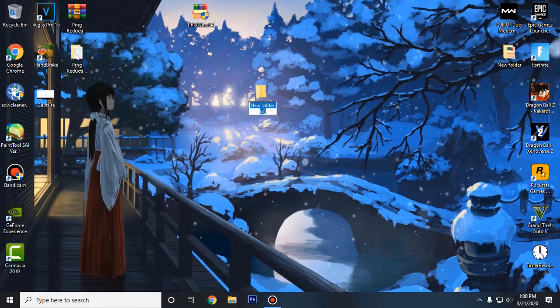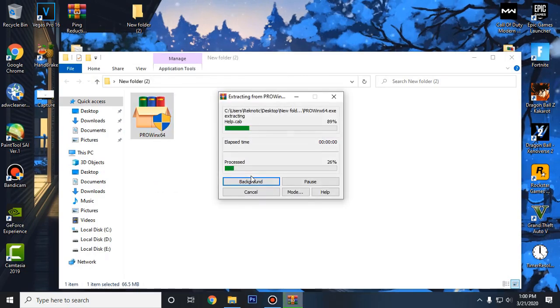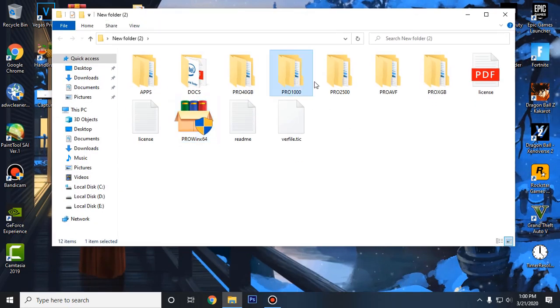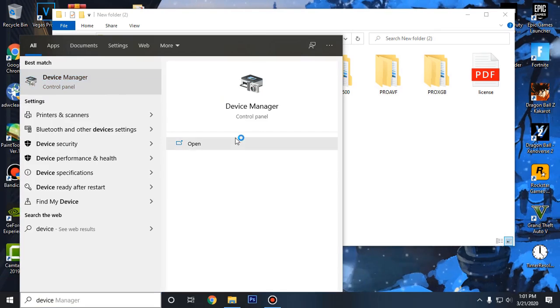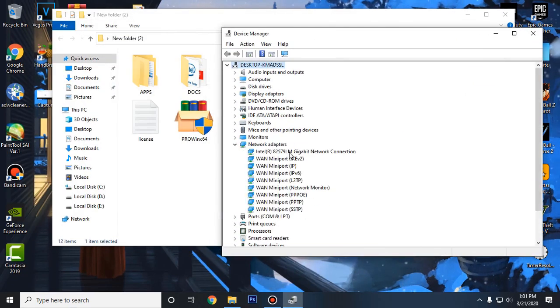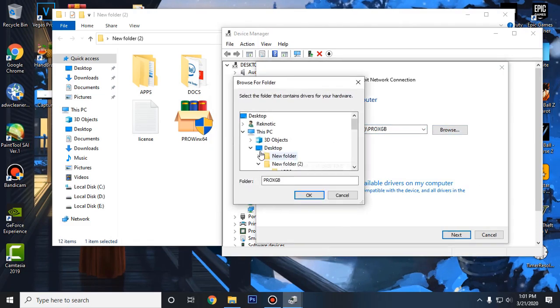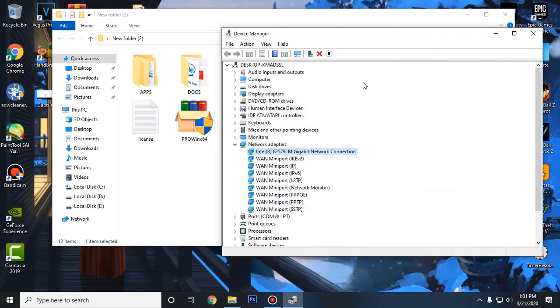After downloading the Intel driver, put it into a folder, open it up, right-click and click Extract Here. Most people will be using the Pro 1000, otherwise you'll be using Pro 2500, so try both. To update the drivers, go to your start menu, search for Device Manager and click on it. Then go into Network Adapters, right-click on the first one and click Update Drivers. Click Browse My Computer for Driver Software, browse to the folder, go into the Pro 1000 folder, click OK, then click Next.